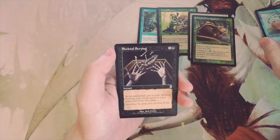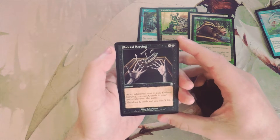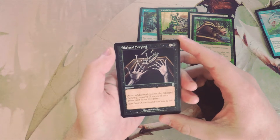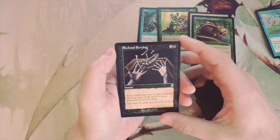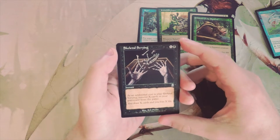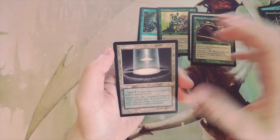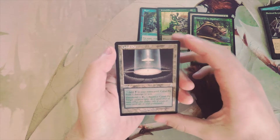Skeletal Scrying is our first uncommon: X and two black — as an additional cost, remove X cards in your graveyard from the game, you draw X cards and lose X life. This card is hugely powerful; being able to draw as many cards as you need based on your graveyard is fantastic. That said, in a limited environment I'd rather have creatures that do a little bit more, so I might be off base, but so far I don't think that would be my pick.